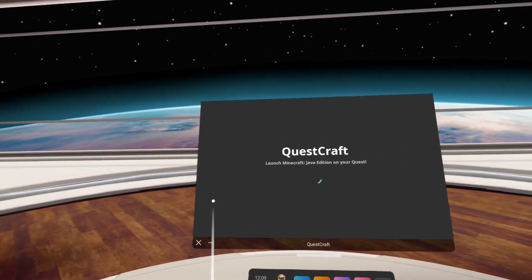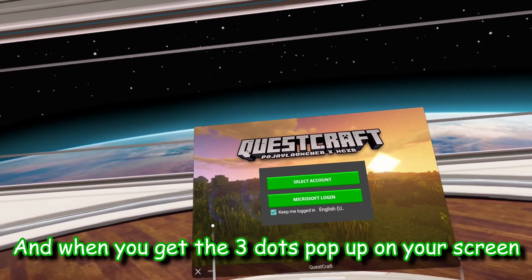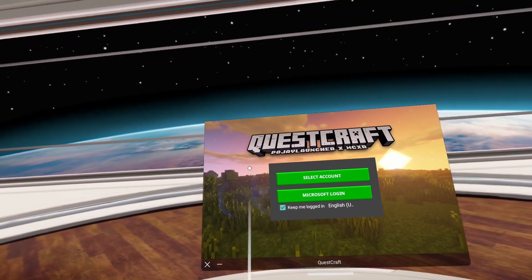Reopen it. Wait to the title screen, and when you get the three dots pop up on your screen, press your power button once, then press it again to turn it back on and you should be in.